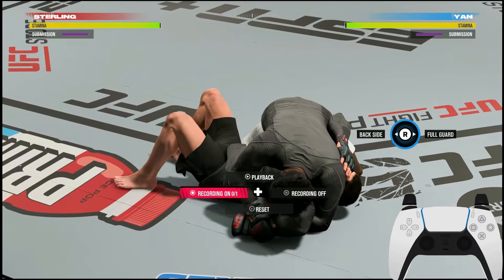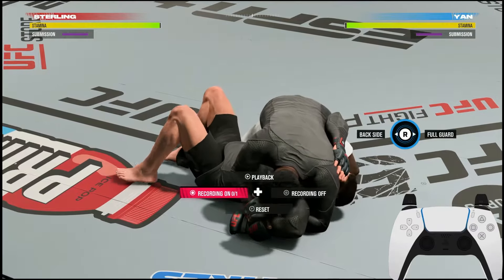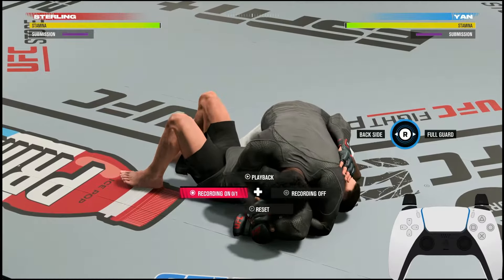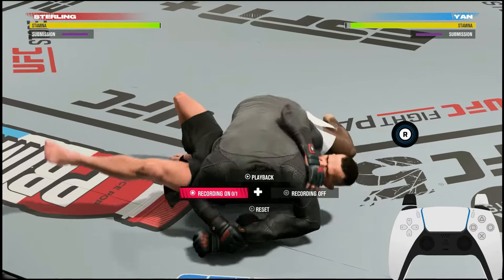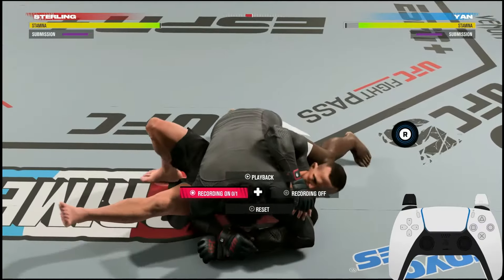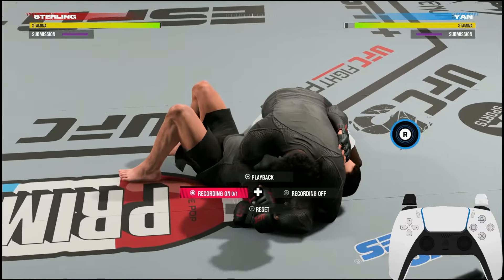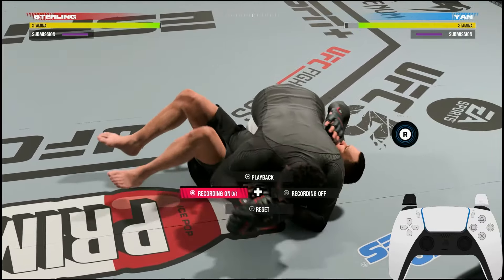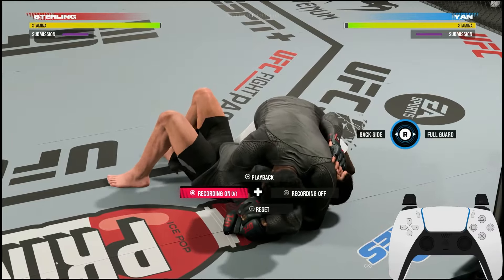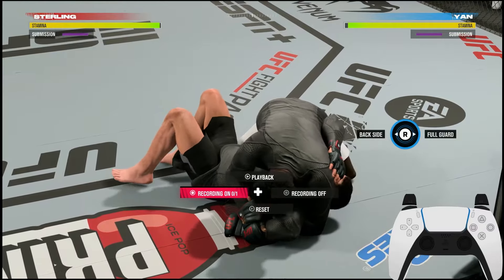Once you get into that submission, I suggest you do not transition immediately. Really good players who use submissions know the startup animations — little triggers that tell you which way the person is going. For example, when I go to the back side, my left leg kicks out, so I know he's going left. When I go right, you can see how I completely turn my hips — he's going right, so I deny right. Things like that give you key hints about where the opponent is going.